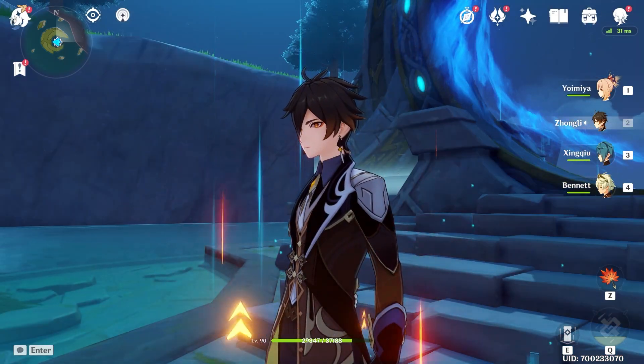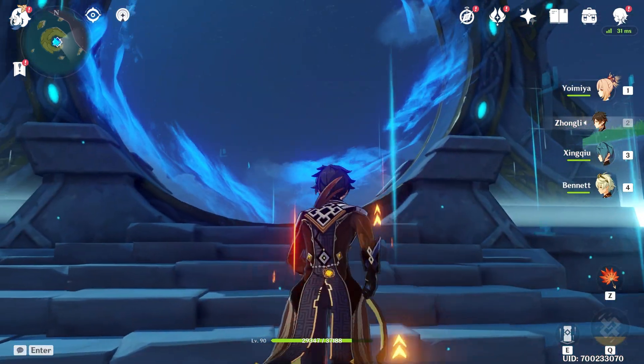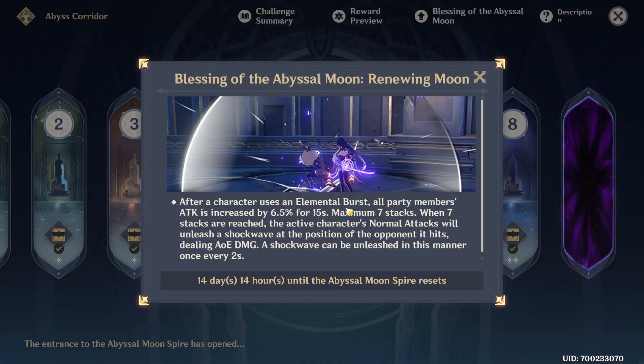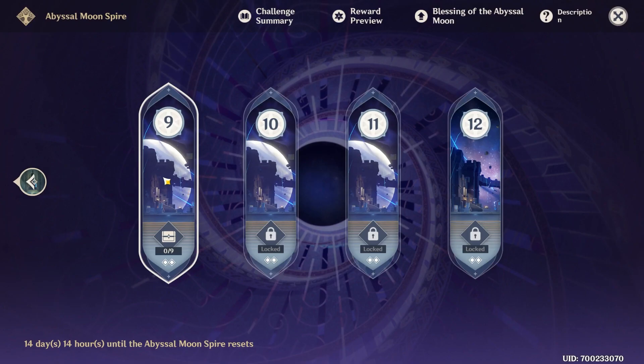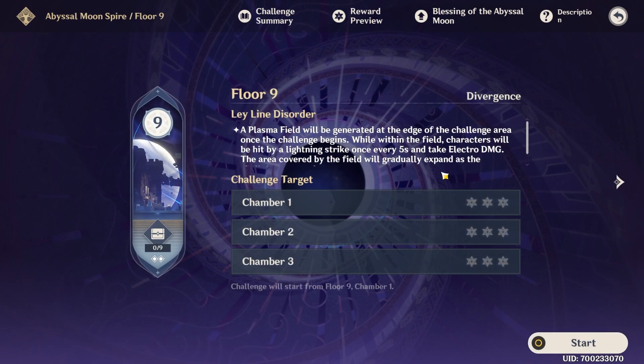Hey guys, we got some new Abyss to do. As far as I've heard, only chambers 11 and 12 are changed, so we're probably going to try and speed through 9 and 10 pretty quickly. This seems to be pretty similar, focused on bursts. We can also try out our new super god mode Shogun here as well — I wanted to do that last video but the Abyss hadn't reset yet.